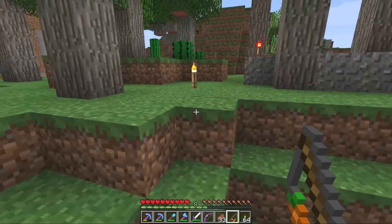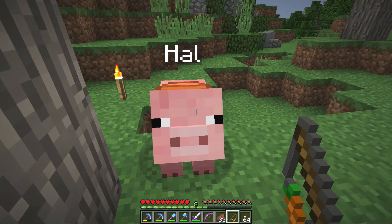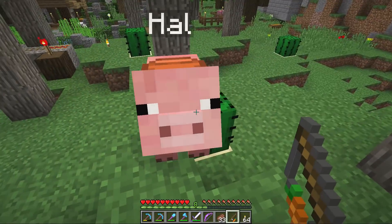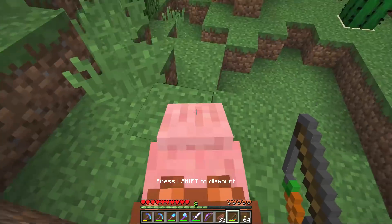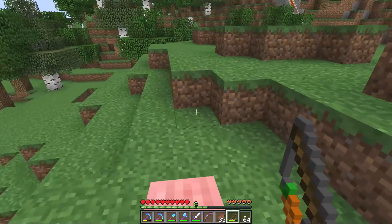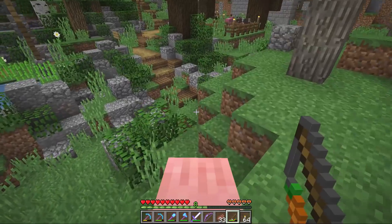Where have you gone? There he is! I thought he might have walked into the cactus and died. Hal, my dude, don't do that to me — don't go wandering off like that. Now we've got a carrot on a stick. Can I actually control him? Yes, I can! With the carrot on a stick, we can actually control Hal the pig, which is amazing. I guess he's chasing the carrot eternally. Maybe pigs aren't as clever as I thought they were.